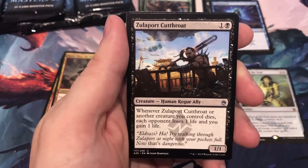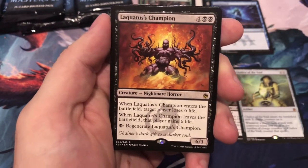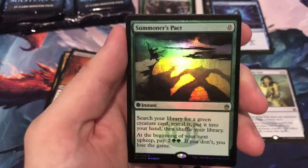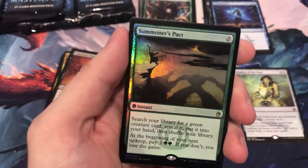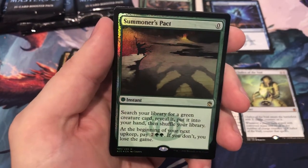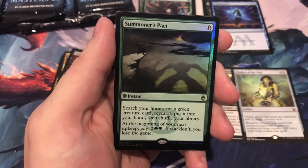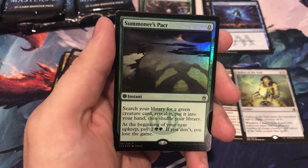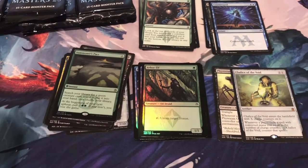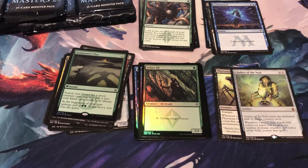Zulaport Cutthroat, Iwamori. Come on, Jace... Laquatias is Champion as the rare. But we've got a foil rare of Summoner's Pact. Let's check — the non-foil is $6, and the foil Summoner's Pact is $11.50.